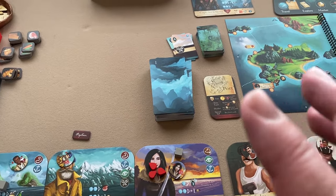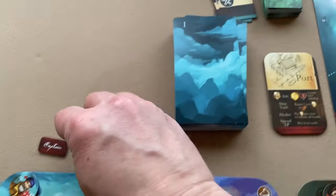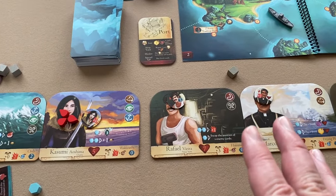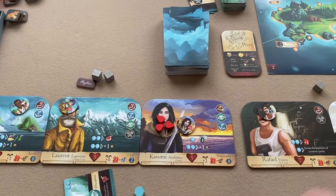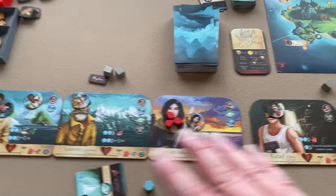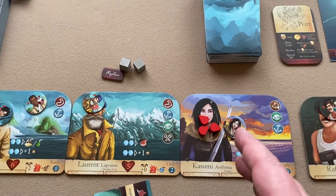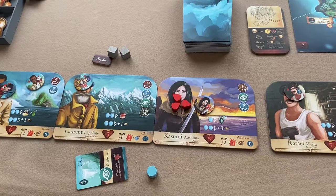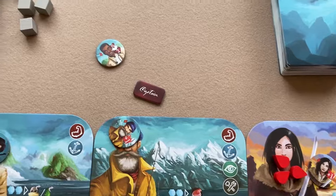At the end of the round, all players reclaim their combat action tokens and start a new round. Combat continues until all enemies are defeated or all crew members are reduced to zero health. A crew member at zero health can no longer participate in combat or challenges until they recover at least one health. Once combat is over, collect all combat action and synergy tokens and set them aside.